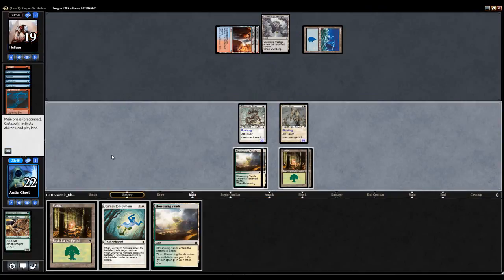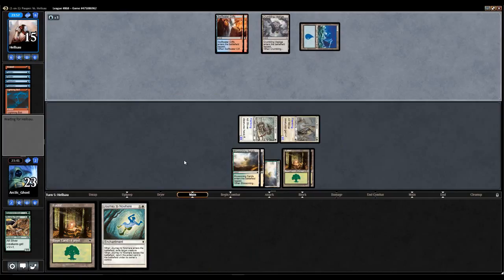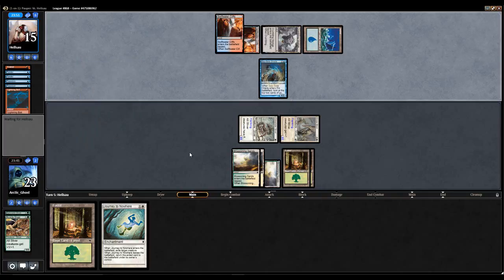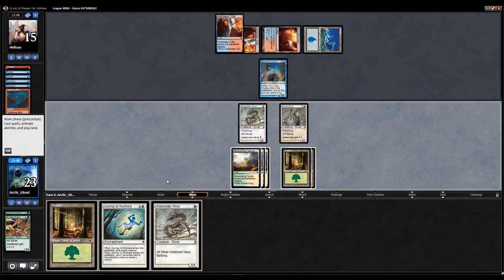My opponent went bottom-top with the Preordain and went Lightning Bolt. Another land — that's poop. In for 4! Pass the turn. What is this? Seagate Oracle. Alright. I think if my opponent kills another creature, I've gone past the point of being able to win. Maybe it's Blue-Red Drake? I'm not really sure.